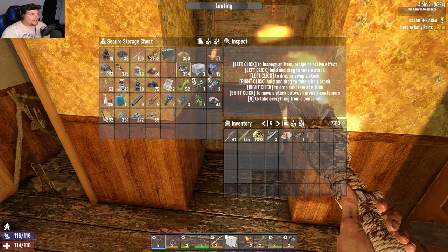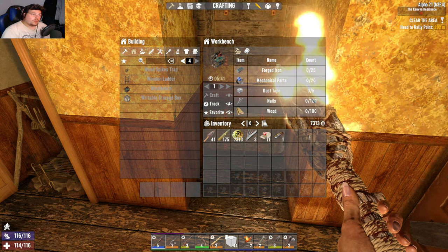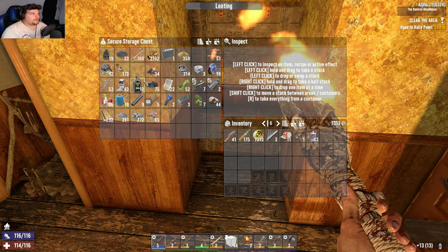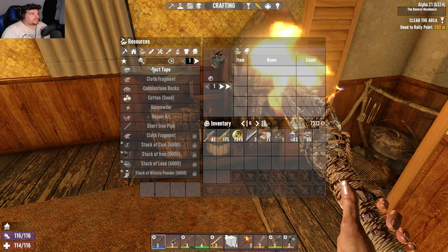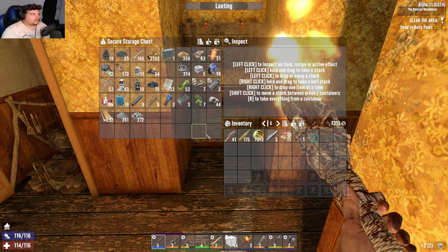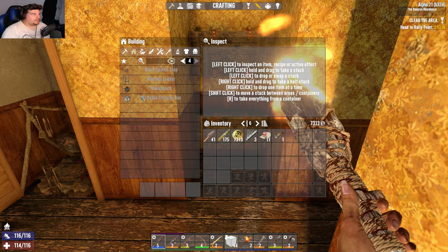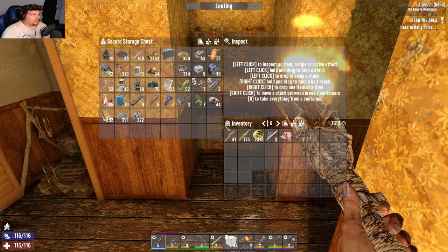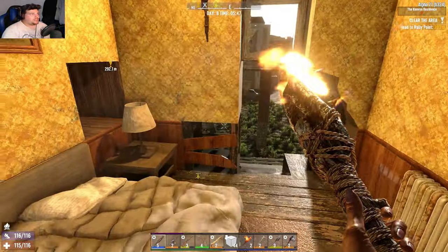The workbench needs forged iron. It needs 25 mechanical parts — that's our limiting factor. I have 19, so I need a few more. I constantly forget how to make duct tape — you need cloth and glue. Got it made. 53 nails, I'm gonna need more. Seems like the forgeable items are the limiting factor, but that's fine.